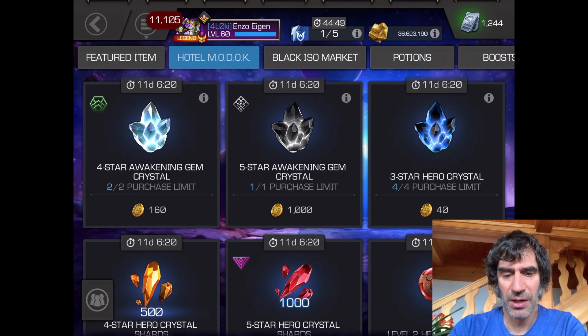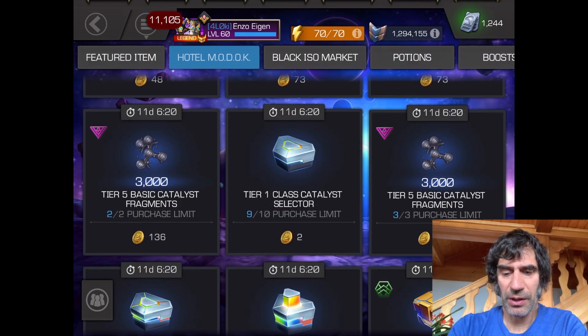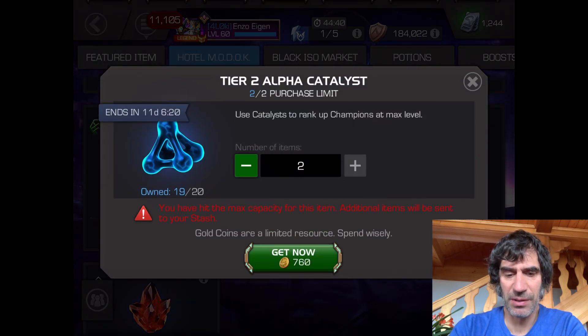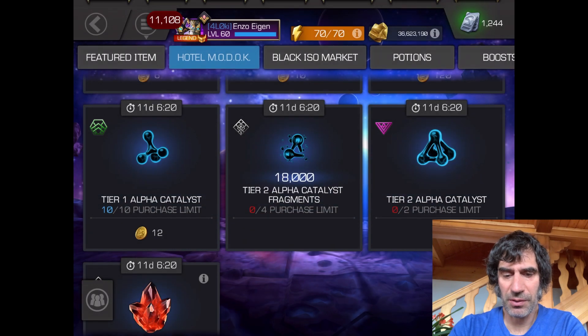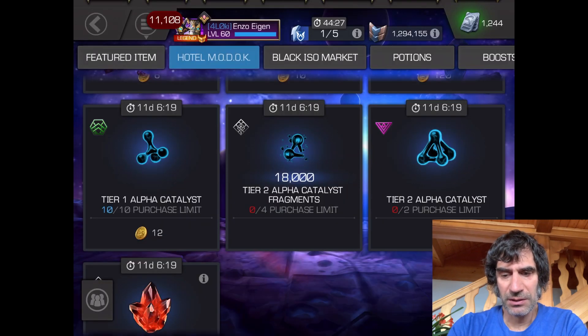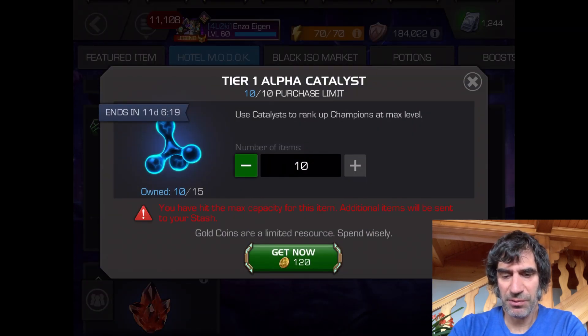Let's go through here and buy in order of store priority. I really want tier 2 alpha because I feel like I'm going to need a lot of those, and that's probably the most expensive. So I'm going to buy both of these at 760, and I'll buy all four of these — basically two of them. That put a pretty big dent in my gold coins. Let's buy all 10 of these — that's pretty cheap.